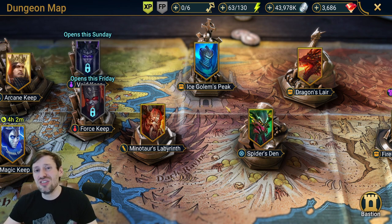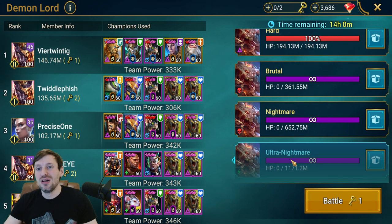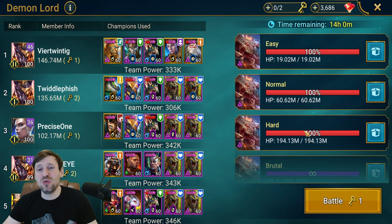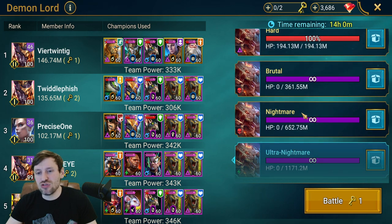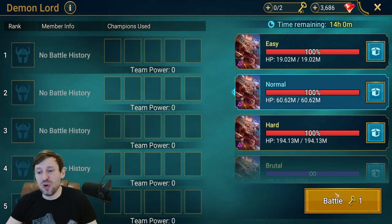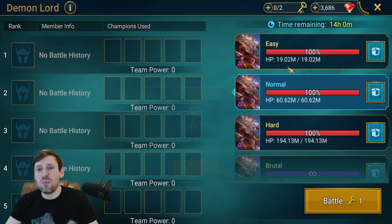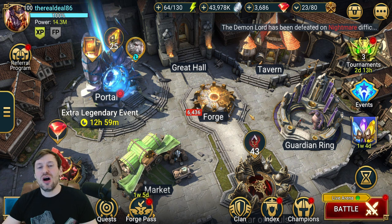For Clan Boss, obviously the higher you go the more points you get. One thing that really annoys me is seeing people in my clan who do Ultra Nightmare and Hard every day, then spend gems on Normal and Easy. That is 100% wasted gems — you get such a small amount of points from Easy and Normal. You're better off pumping those gems into Tag Arena or dungeons; you'll get far more points there.